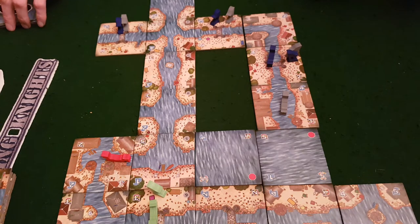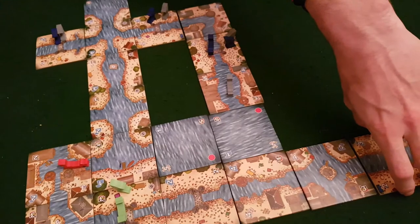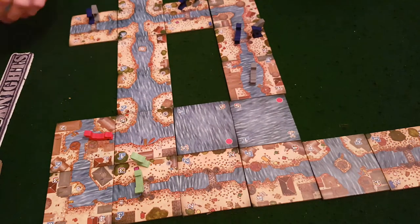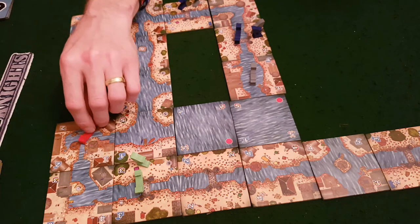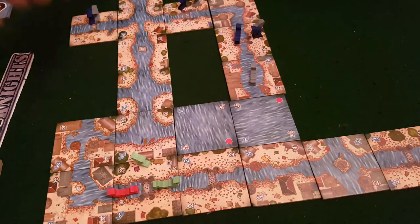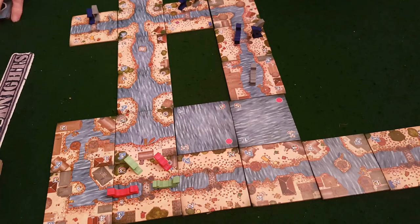I draw a new card and discard one. Back to Dave — he places a tile extending the path and can only move two. Ash wonders about positioning. There's a comment that the gondola can't drive over land or through buildings. Dave's next tile has a current one as well, so even drifting there would only get him one space.